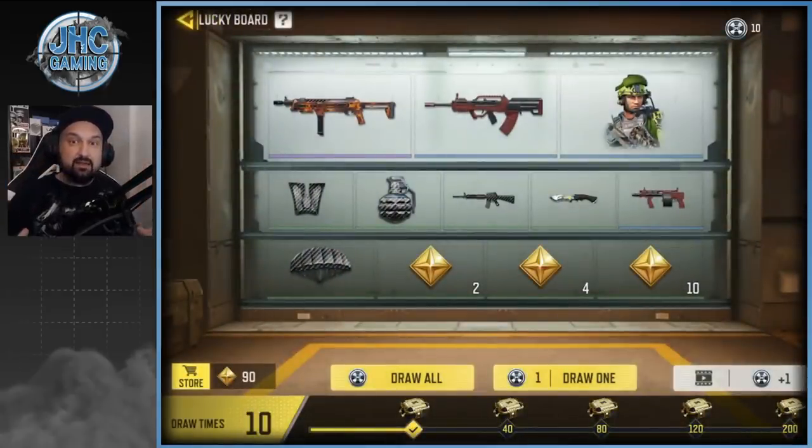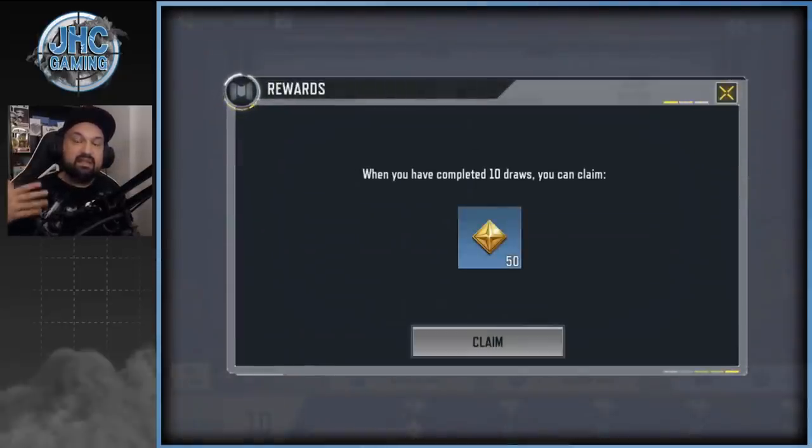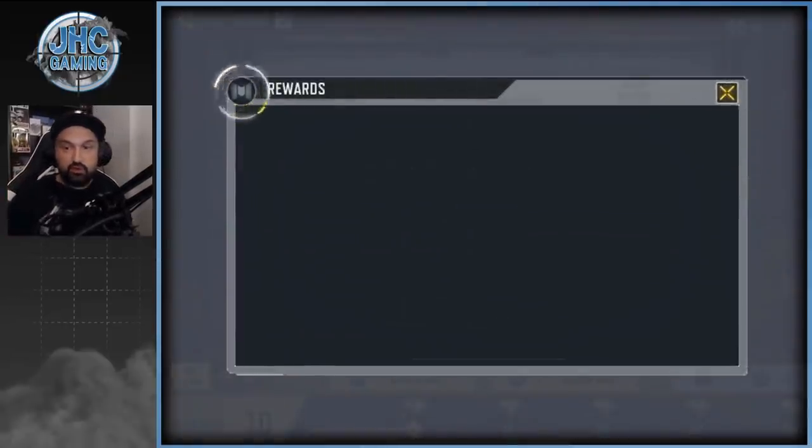If you click Watch Ads, you'll see it's kind of a lucky draw — it's called Lucky Board — and you spin and get some random rewards. I did it once yesterday on stream and I only got tokens. I spun 10 times; you can do 10 every day by watching 10 ads. Yesterday I got 40 tokens, and at the bottom there's a progress bar — after spinning 10 times they gave me a gift of 50 extra tokens, so I was at 90 tokens in one day.